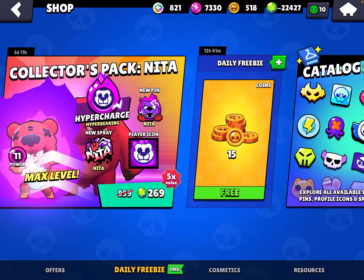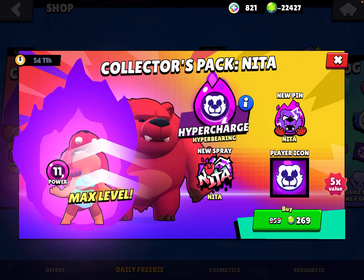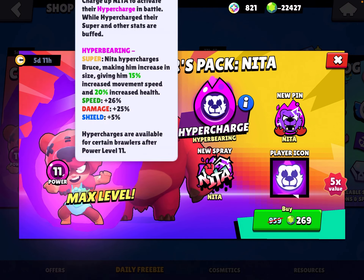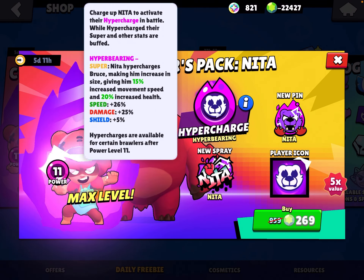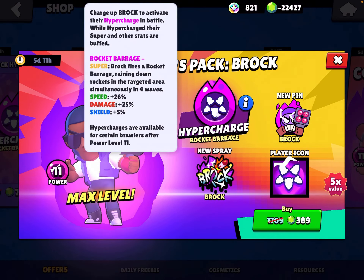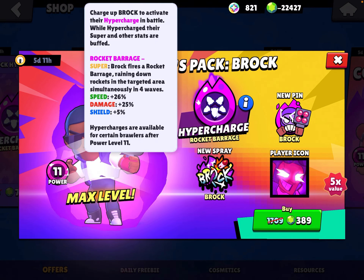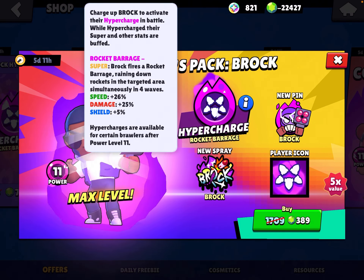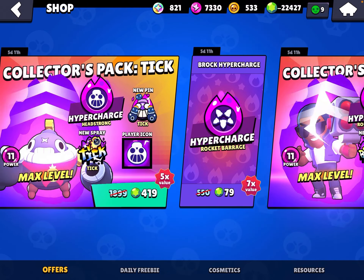I'm pretty excited for the Nita one because I do have her. Charge up Nita to activate the hypercharge in battle — while hypercharged, the super and other stats are buffed. For Brock: charge up Brock to activate the hypercharge in battle — Brock fires a rocket bridge raining down rockets in the supercharged area simultaneously in four waves. Wow.